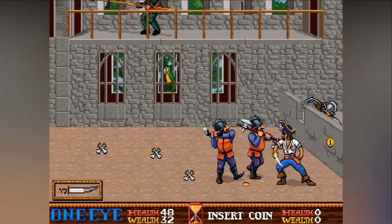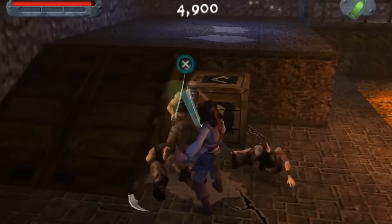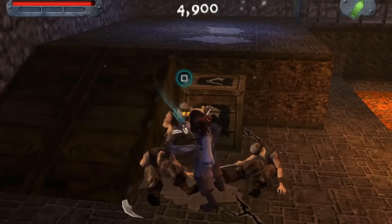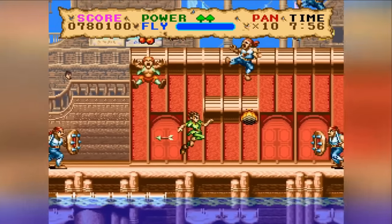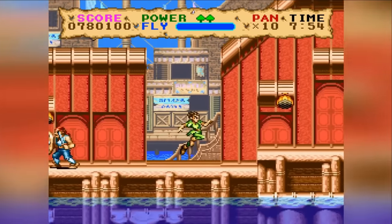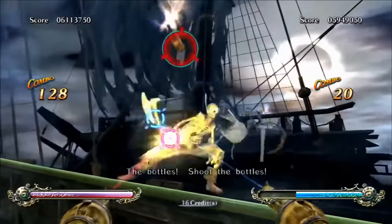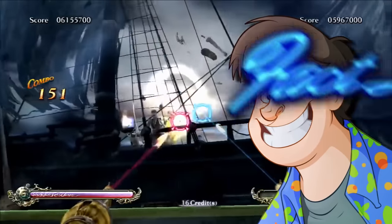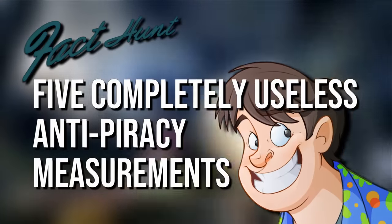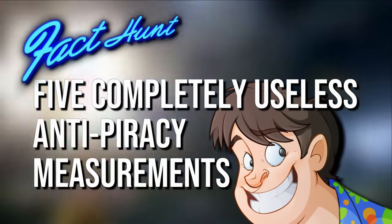So this episode, we take a look at these rebounding, rejecting rapines, these boomeranging, bulky bootleggings, and these counter-problematic plagiarisms. Hello you! I'm Guru Larry, and I welcome you to Fact Hunt! Five Completely Useless Anti-Piracy Measures! Arrrrrrr!